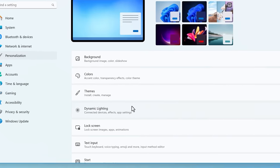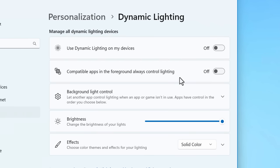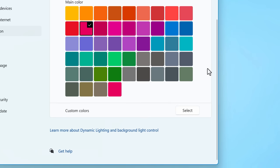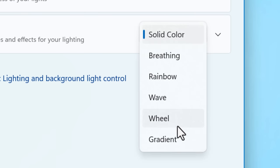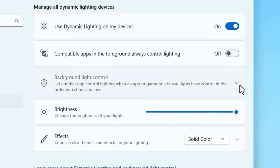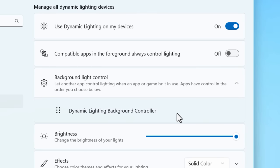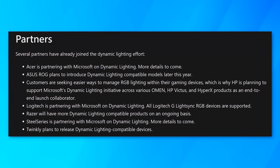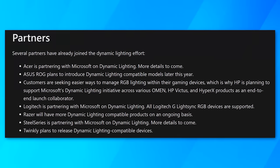A really cool feature that a lot of people have been waiting for is dynamic lighting, which now lets you natively support RGB lighting for your computer. You can find this under Personalization and set it to your Windows accent color, change it manually to solid or a breathing effect. Right now I can't test it because I don't have a supported device, but they're adding support for many devices — Logitech and others are partnering with them. So hopefully you won't have to use the often bloated software that comes with RGB devices just to control the colors.